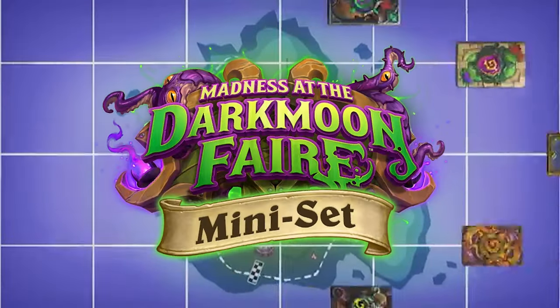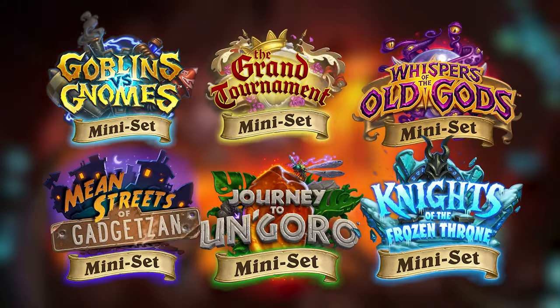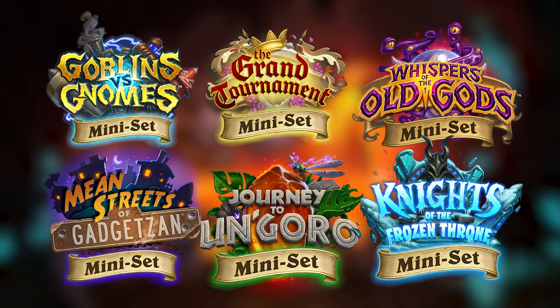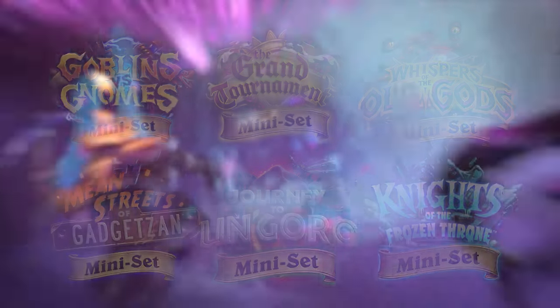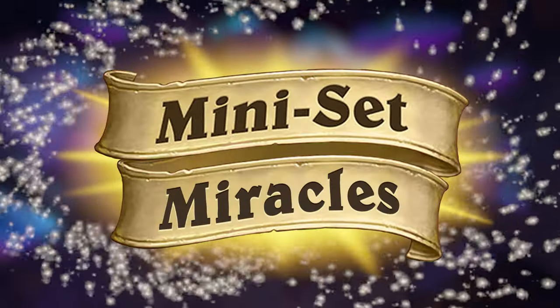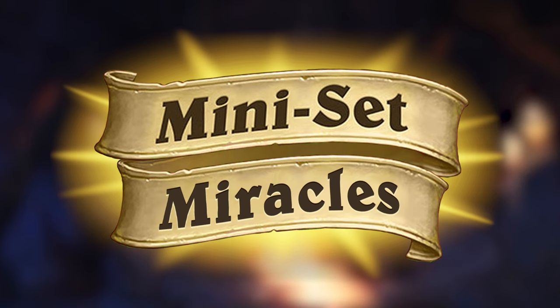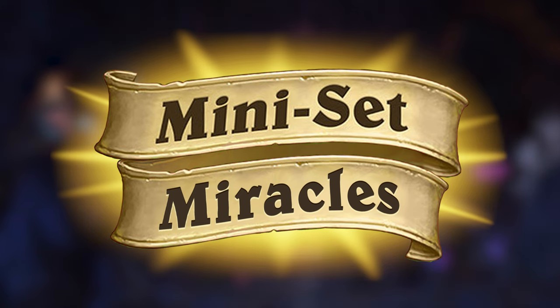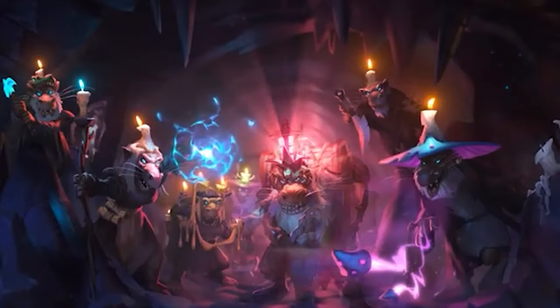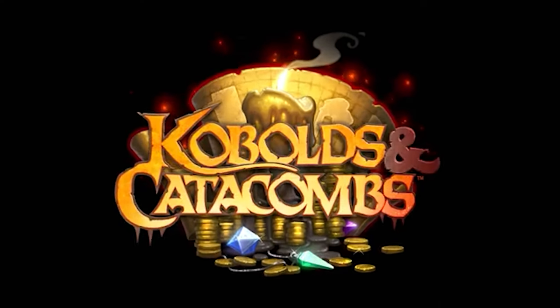After the release of Madness at the Darkmoon Faire, we saw their first ever Hearthstone mini-set. But what would it be like if the expansions before that also had a mini-set? If you've ever asked yourself that question, you've come to the right place. Welcome to the seventh episode of Miniset Miracles, a series where I go back to each older Hearthstone expansion and imagine what their mini-set would look like. In today's episode, I'll be sharing all the cards I've made for a mini-set for Kobolds and Catacombs.